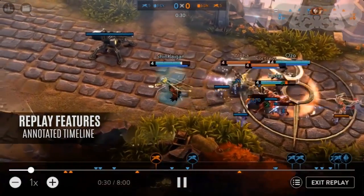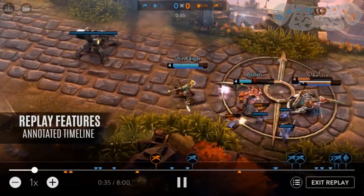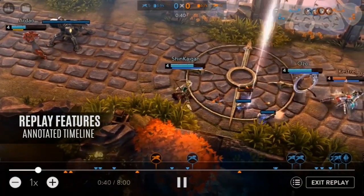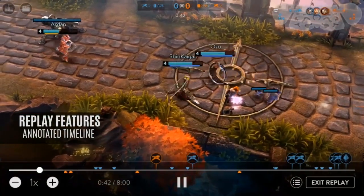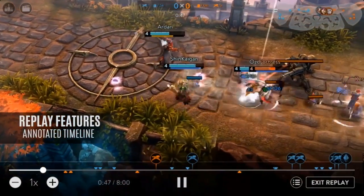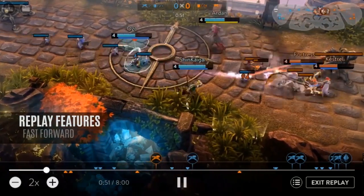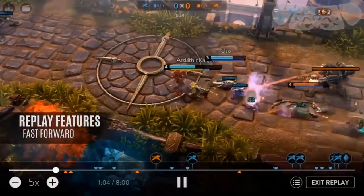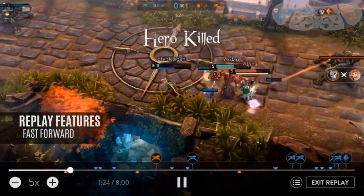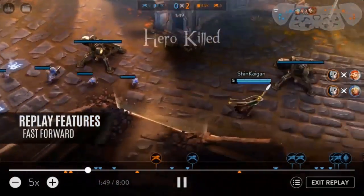We also have an annotated timeline. You hit a little button in the bottom center of the screen and it pulls up this control. You have a full playhead showing allies' and enemies' deaths with little triangles, turrets, captures like goldmine and kraken, and the eventual Vain crystal. Tapping on any of those will jump the time right to that spot in the match. You can also fast-forward and have full control over time.